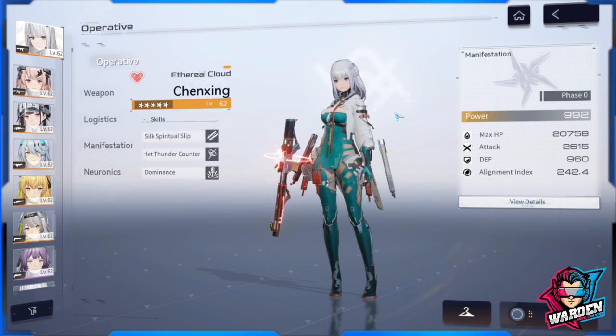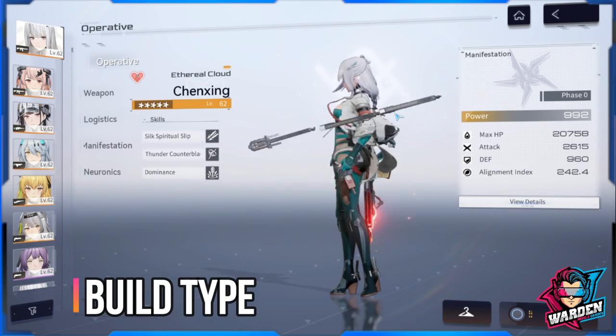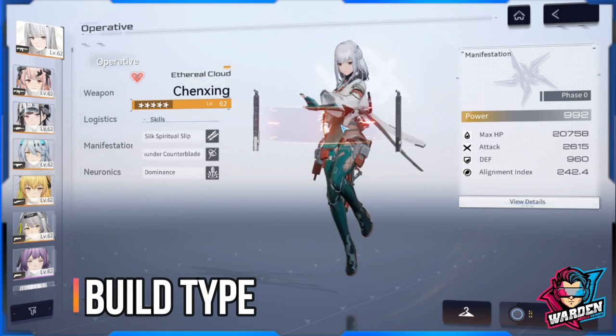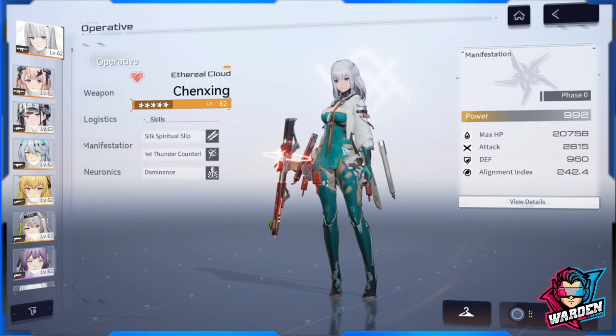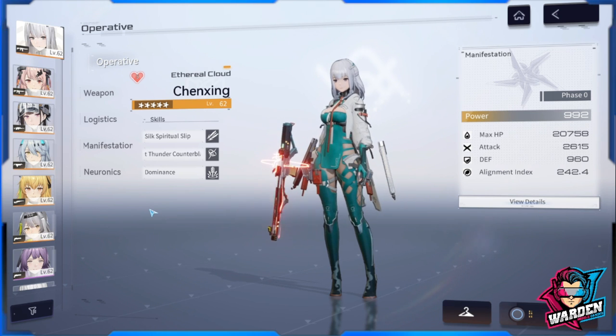Starting with her build type: she focuses on painting targets for bigger damage, a mechanic tied to her standard skill. She also has a little support, meaning she will be your main DPS. Her support also has a paralyze effect, and chain damage is part of her standard skill — she is gun DPS focused.